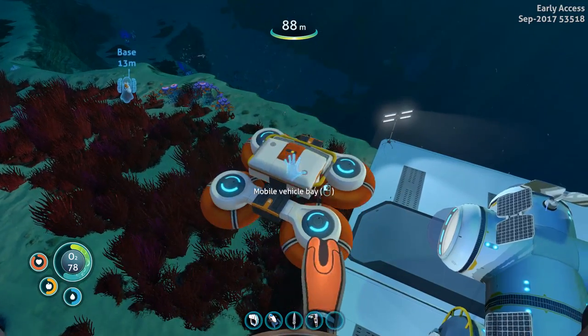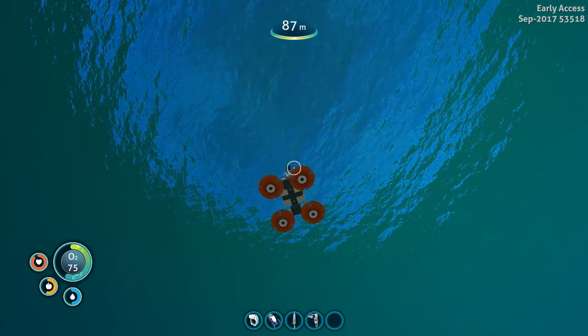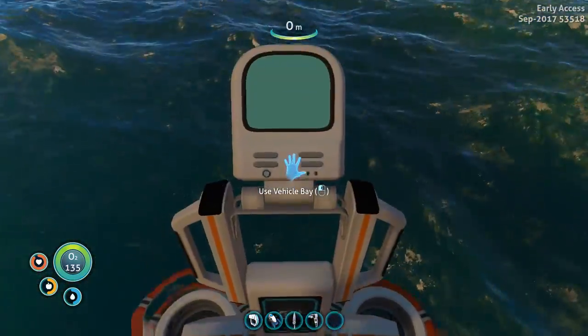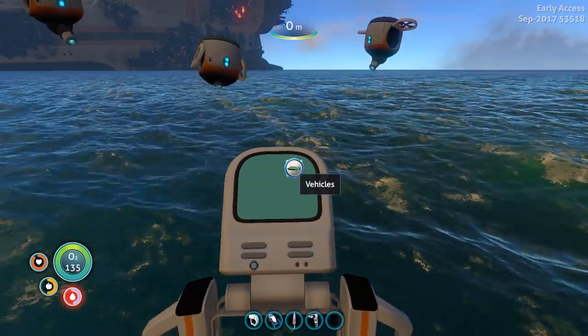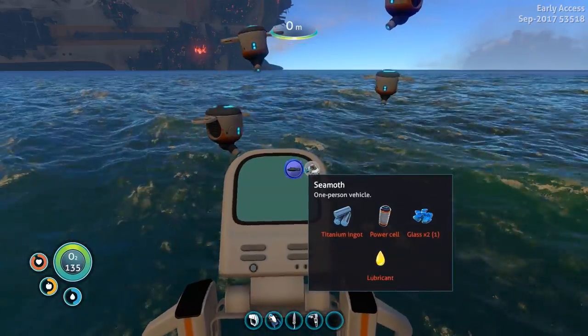There we go - the mobile vehicle bay deployed and drifted off. Alright, mobile vehicle bay, how do we use you? Use vehicles. Oh, there we go - Seamoth, one person vehicle. So I need titanium ingot, power cell, glass.